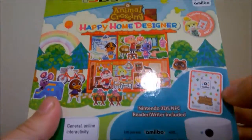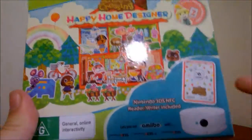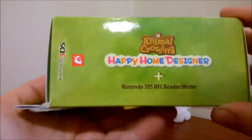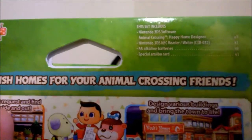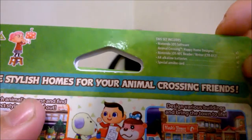The bundle comes with the game, some amiibo, a couple of amiibo cards, and this NFC reader for the 3DS if you don't have the new 3DS yet. On the back it says 'create stylish homes for your Animal Crossing friends,' and in the corner it lists what's included: the game, the reader, some double-A batteries, and a special amiibo card.